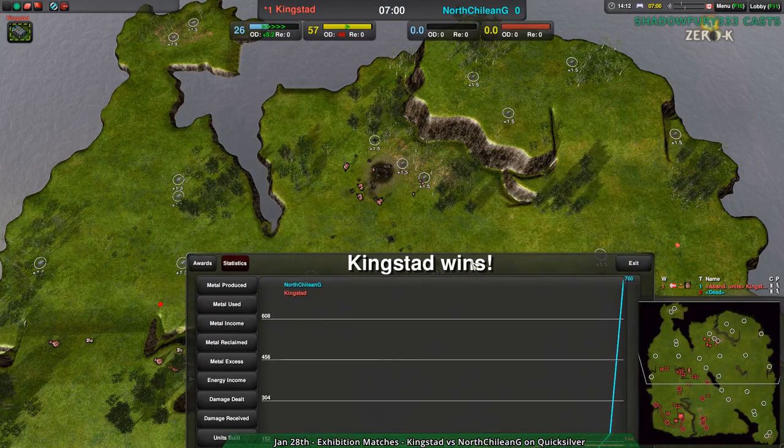Anyhow, the next match is going to be with more familiar players — a returning face. GoogleFrog versus Rawr on Cooper Hill. Stay tuned for that; it'll be up in a couple moments.